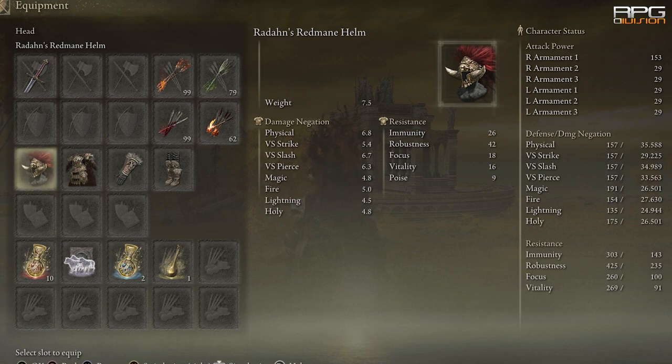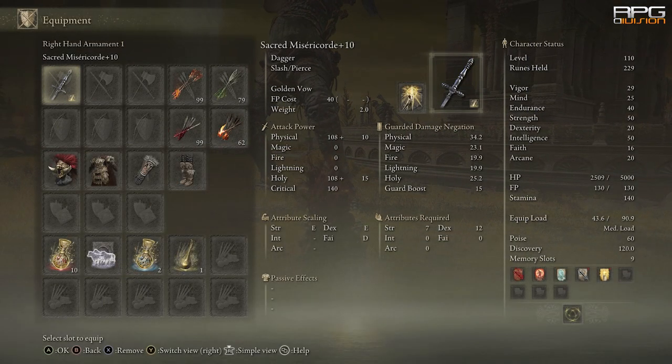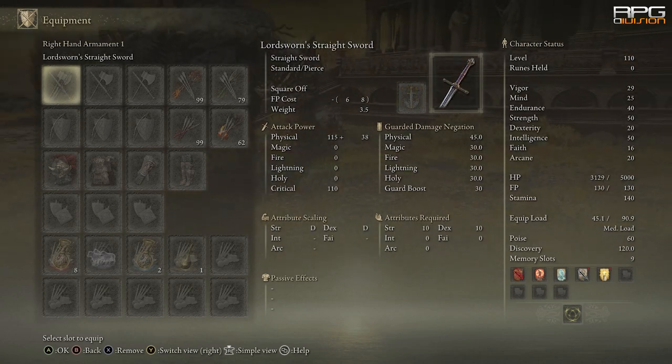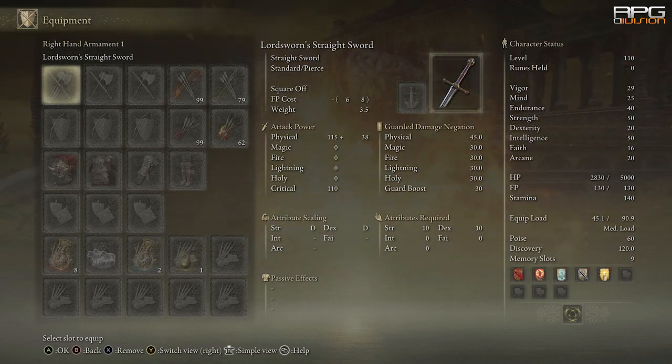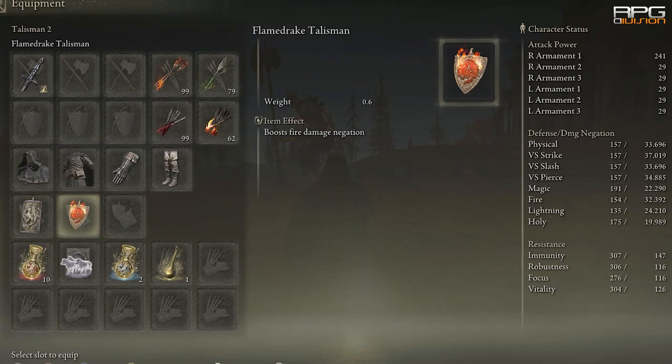50 strength and 50 intelligence with Radahn armor. Overhead smash hits for 252, which is about 25%. Fire attack does 598 damage, which is about 60%. Conclusion: investing into strength and intelligence for defensive purposes is not worth it.